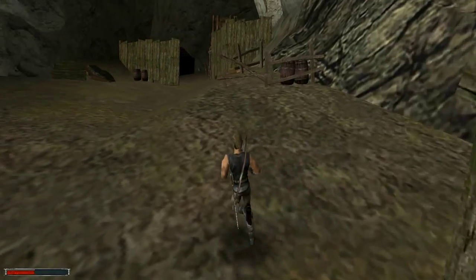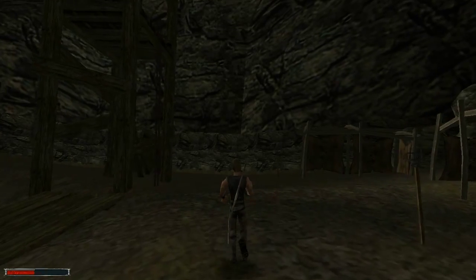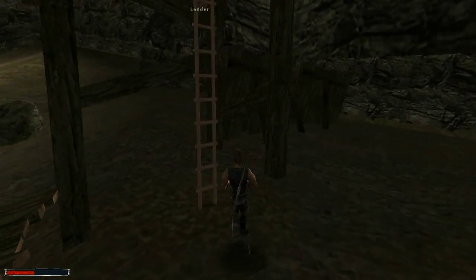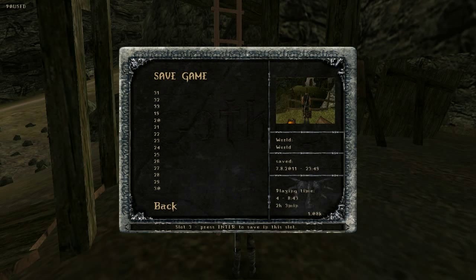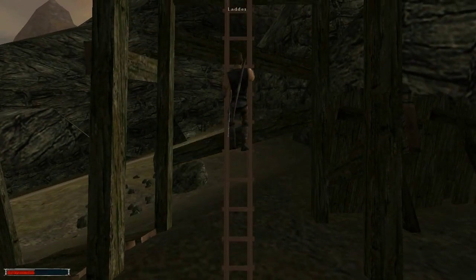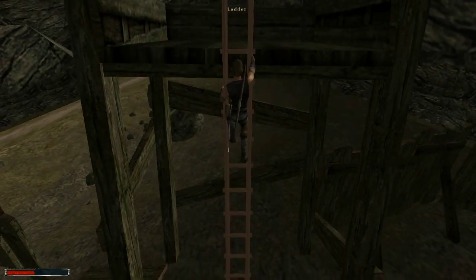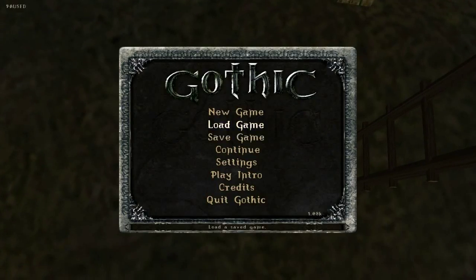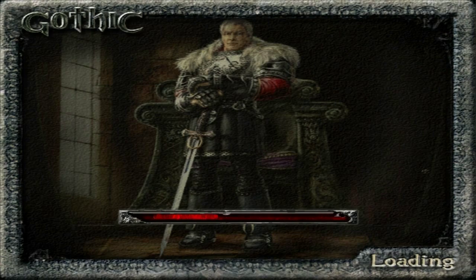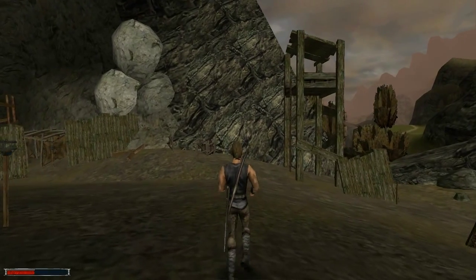We will discover more of that in the coming episodes. I want to take a look at these watchtowers — not sure if we can find something up there. Let's save before going up the ladder, because sometimes you can fall off. I saw there was nothing up there, so I took the quick way down — just let ourselves die.